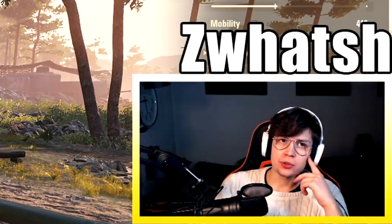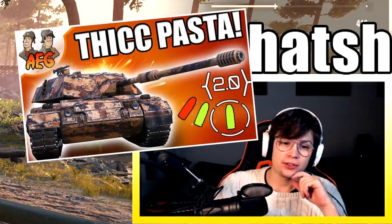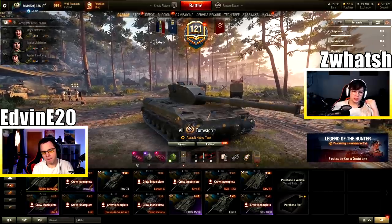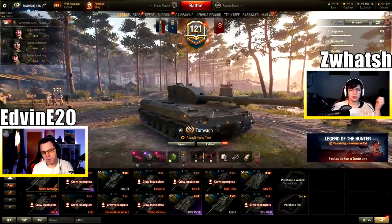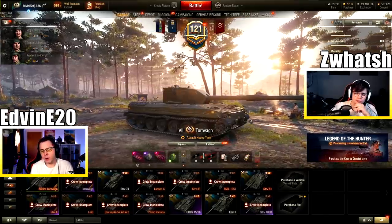We understand why Wargaming went with all these underwhelming stats — because if this thing had good gun handling or good DPM, or god forbid it was really fast, this tank would without doubt be extremely good and probably overpowered. But I don't see why they couldn't just have given this tank a small weak spot on the top of the turret, and compensated by making it a little quicker and buffing the gun to make it more fun. It is similar to last year's Christmas box tank, the Byzan, which had a lot of overpowering factors but also a lot of frustrating factors, ultimately leading to people not choosing to play it at all. Because by the end of the day, if you can't hit anything or pen anything, what's the point?